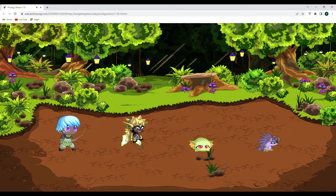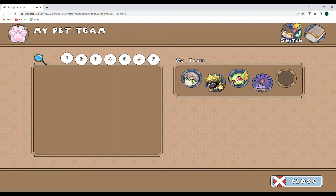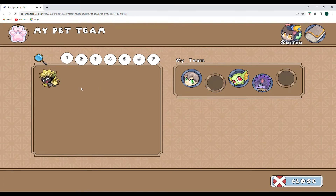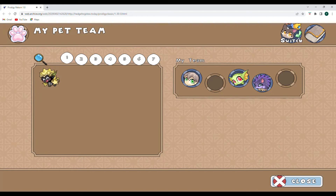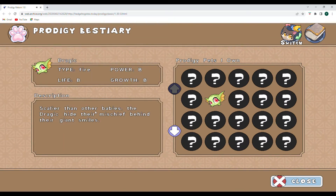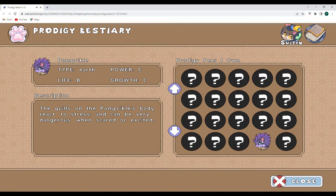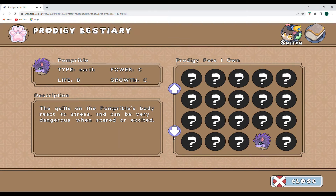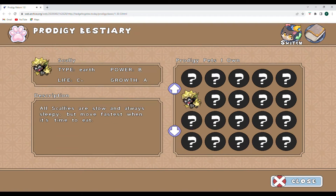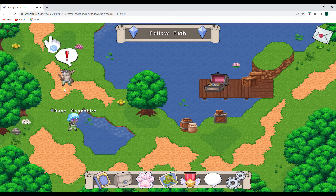So it looks like these guys can level up to level five. Or maybe I have to evolve them — I'm going to check and see. Let's switch out and take a look. So maybe go to the book — type fire, power B, life B, growth B. Here we have power C. I don't see anything that says evolve on them, though. Life is C+. Oh, that's a rating system for how strong they are! Okay, cool — that's neat.